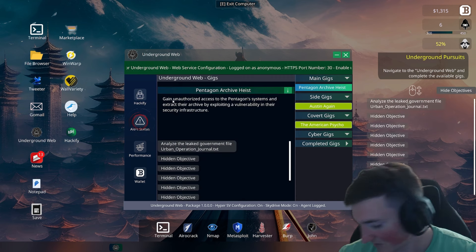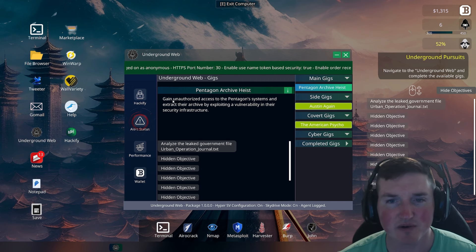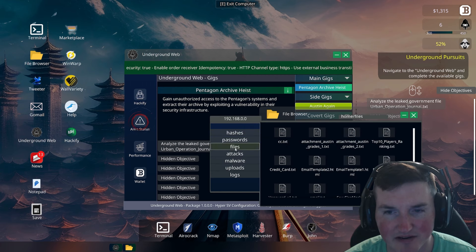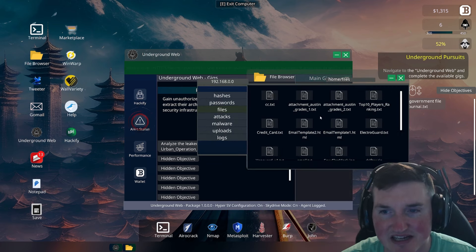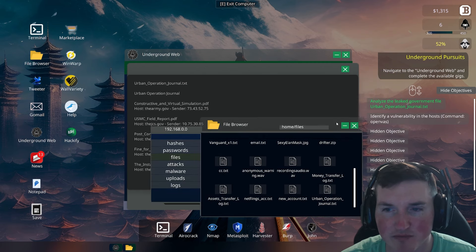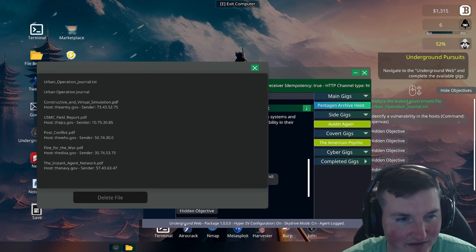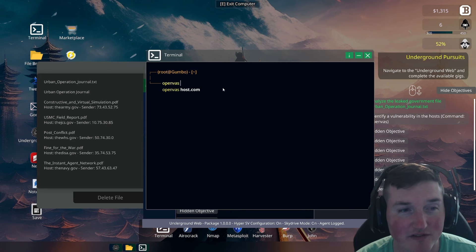Our first objective: we're going straight to the Pentagon — gain unauthorized access to the Pentagon systems, extract their archive by exploiting a vulnerability in their security infrastructure. We need to analyze the leaked government file 'urban operations journal.txt'. It wants us to use OpenVAS to identify vulnerabilities in the hosts. OpenVAS is an open source scanner — it's a new tool we haven't used yet here.